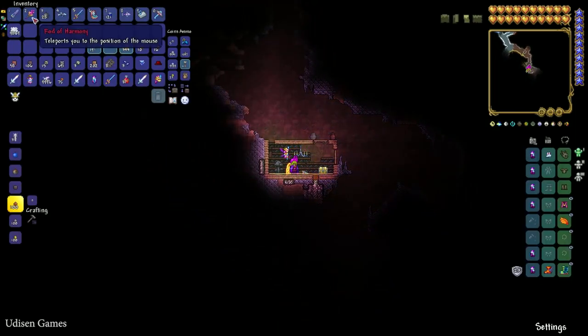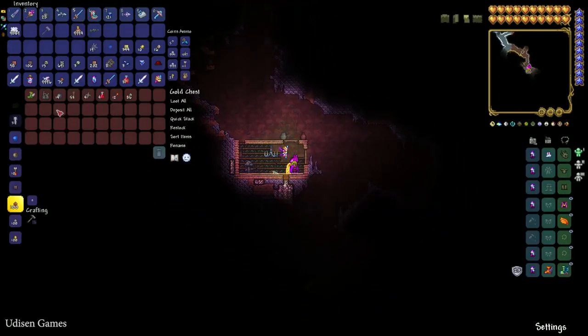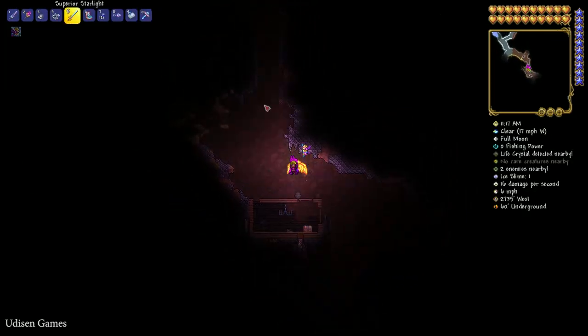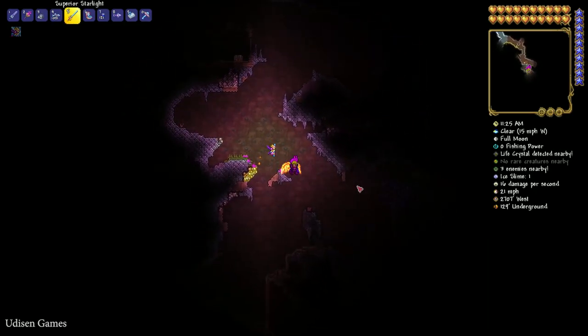Open the golden chest — another pack of bombs. It's a super resource: Starlight. Now we have 42 bombs. From this place, go deeper — as deep as you can.